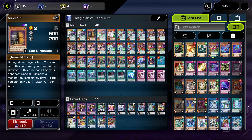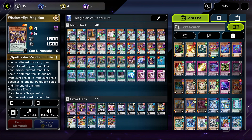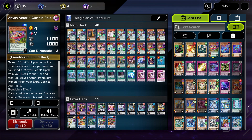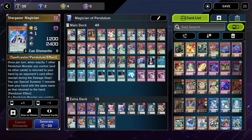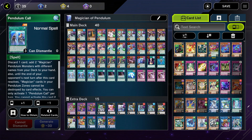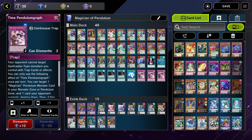The deck is: two Dragon Pit, one Maxi, one Time Gazer, one Ash Blossom, three Performer Pal Pendulum Sorcerer, three Wisdom Eye Magician, three Skull Bat Joker, two Harmonizing Magician, one Double Iris, one Purple Poison, three Abyss Actor Curtain Raiser, one Performer Pal Celestial Magician, one Star Gazer, three Oaf Dragon, one Chronograph Sorcerer, one Astrograph Sorcerer, one Raigeki, three Monster Reborn, three Pendulum Call, one Duelist Alliance, one Star Pendulum Graph, and three Time Pendulum Graph.